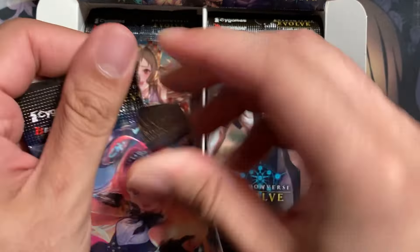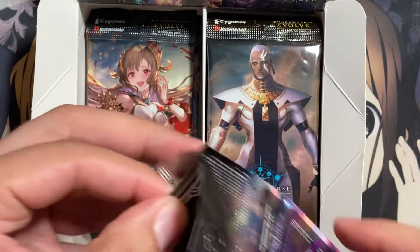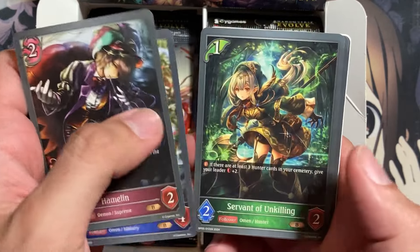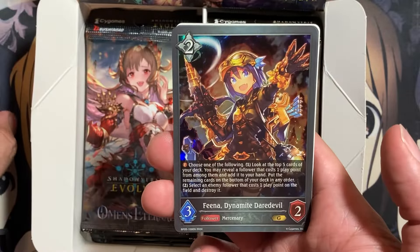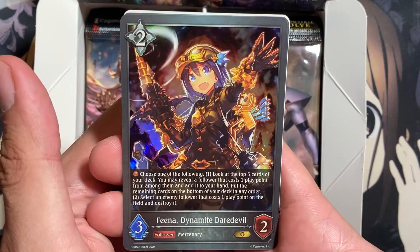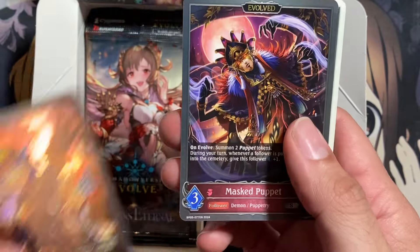And just like the Vanguard boxes, you get 16 packs per box as well. We have Homelin, Disciple of Destruction, Servant of Unkilling, Amethyst Giant, Disciple of Unkilling. We have a Foil Fina, Dynamite Daredevil — I know this is a pretty good generic cost-to-follower, so awesome that I pulled a Foil copy.